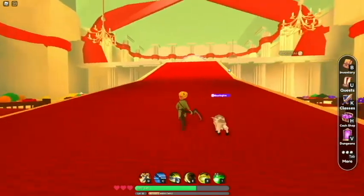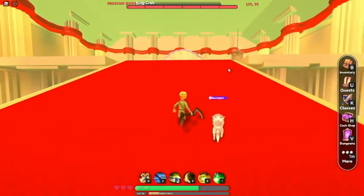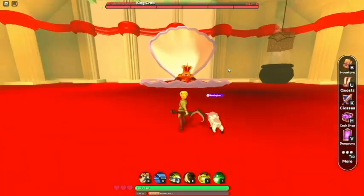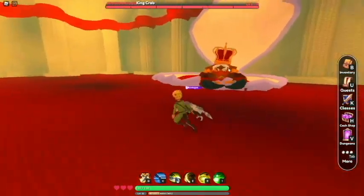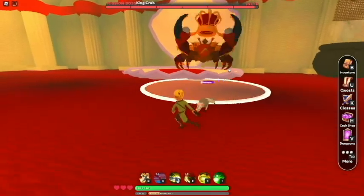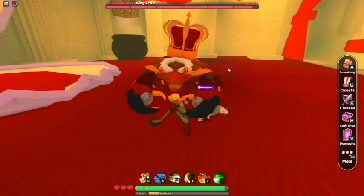All we have left to do now is the King Crab himself. Mission boss — King Crab. That's what they were going to do to those humans: steam them, just like we do to them. Can't say it's not fair.